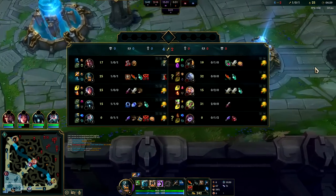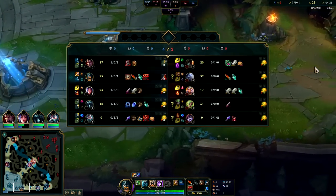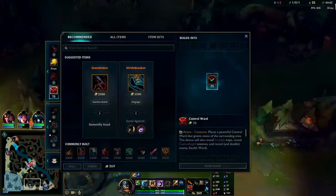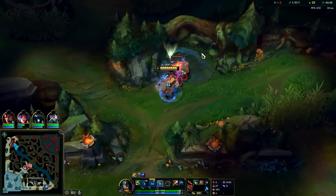We are the front line for our team, so we'll be going Goredrinker once again. If you have a real tank front line like Tahm Kench or Leona, you can go for Stridebreaker to stay stickier. Zeri got a double kill — that's really bad. That's the only champion we don't want to be fed. The more fed she is, the substantially harder this game will be.